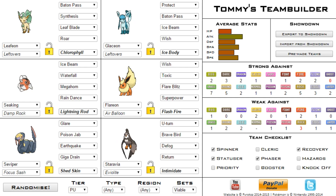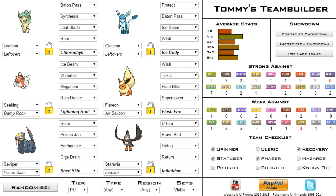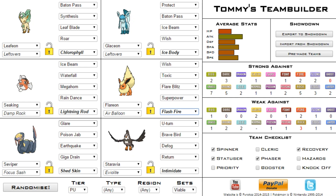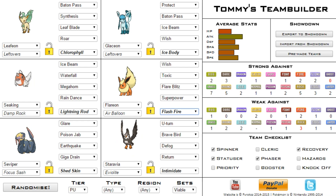Next we've got Seaking with the Damp Rock and Lightning Rod, which is what I wanted — that's a nice ability. It has Ice Beam, Waterfall, Megahorn, and Rain Dance, so it is mixed. Then we've got Flareon with Wish, Toxic, Flare Blitz, and Superpower with Flash Fire. I love this set — I almost prefer it to be Guts but either way it works.